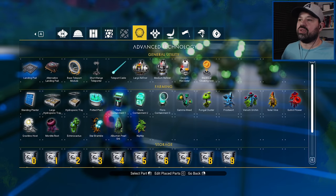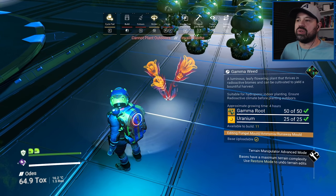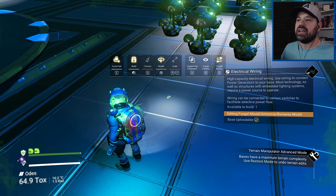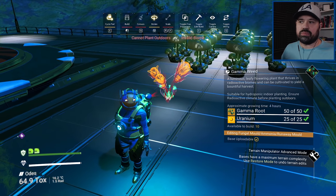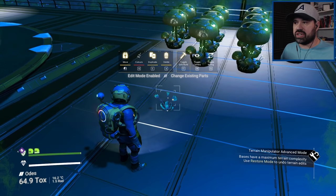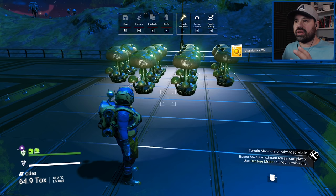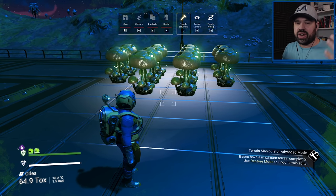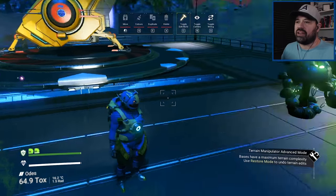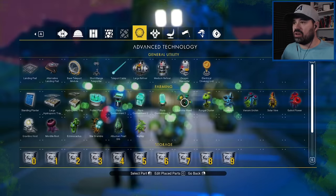I glitch-built the fungal mold into the trade station itself because I'm a lazy person and didn't want to constantly jump up and down. I still wanted it to grow in its natural environment though. If you don't know what glitch building is: select what you want to build, press Q to go into wire mode, then press Q and left-click at the same time — it has to be exact — and it will plant. As far as I know, growth doesn't really check which environment it's in, so once you can plant it, it will grow.